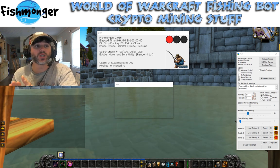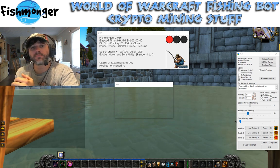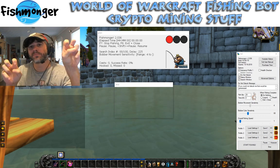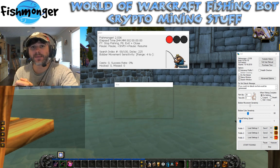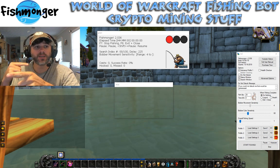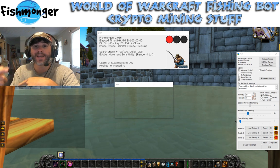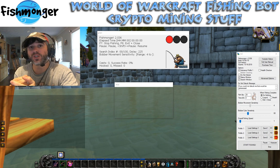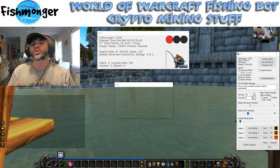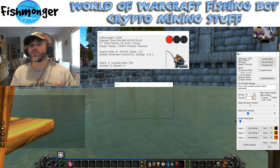I've added the option to Auto Hearth. I've also changed around the way the bait can be applied with what I've called the simple bait method. And two other variable timers — basically a variable cast timer, which will vary the time between catches before it casts, and then a variable catch timer after Fishmonger detects the fish, for how long until it actually loots it. It's all those little things that make you appear a little bit more human and less robotic.